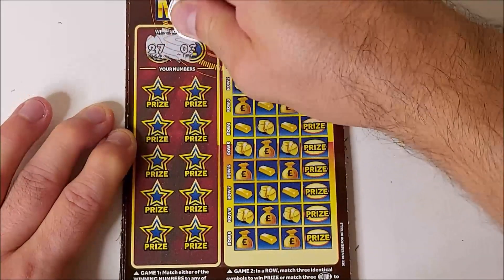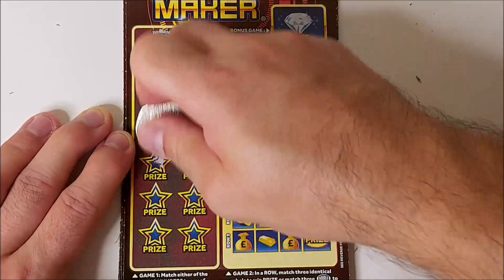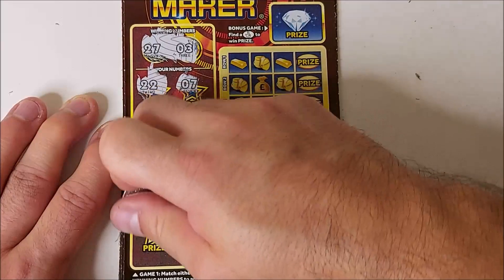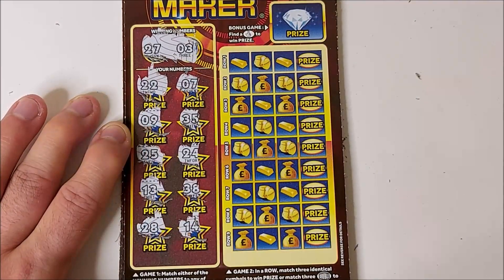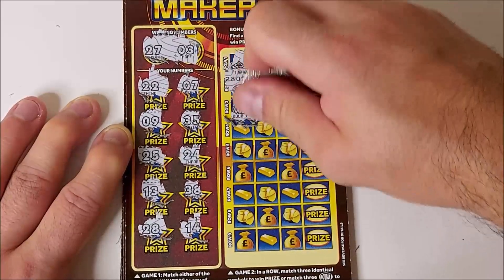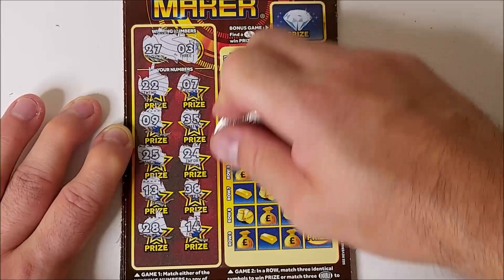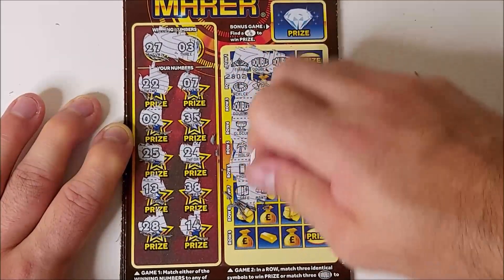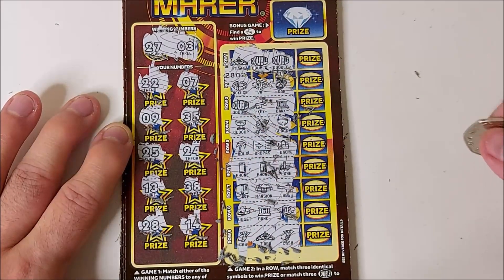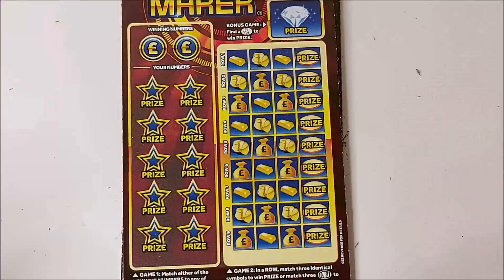Next three — looking for 27 and 3. Numbers: 22, 7, 9, 35, 25, 24, 13, 38, 28, 14. Need to get at least three doubles on one of these cards. Nothing there. Bonus — money bag. No luck on that first card.